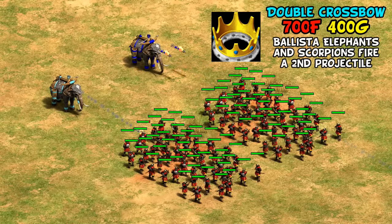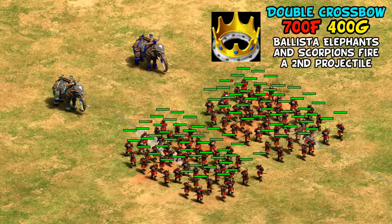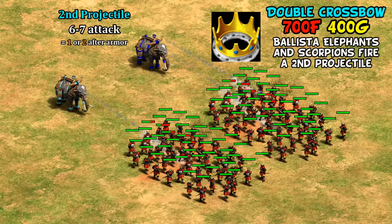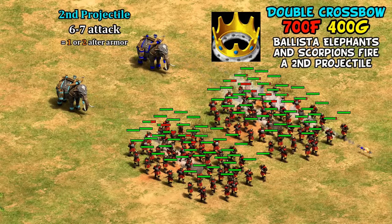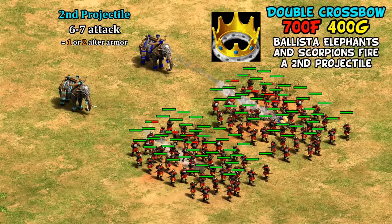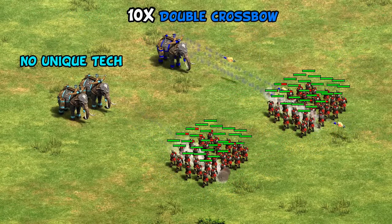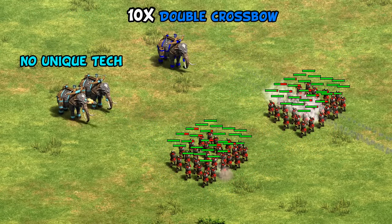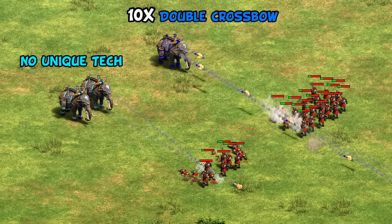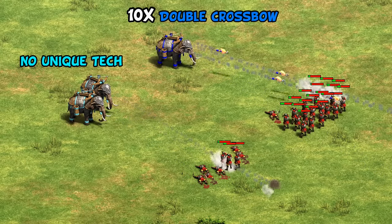One factor driving up the price is the unique tech Double Crossbow. The second projectile has six pierce attack — or seven after Chemistry — compared to your main attack of 12 when fully upgraded. It's largely negated by armor and can only be relied on to do one or two damage in many cases, though it can pass through multiple targets. I would caution not to overestimate its effect — even in a multi-tech mod game with Double Crossbow researched ten times, they're still less effective against groups than two ballista elephants without the tech, partly because extra projectiles slow your overall firing rate.